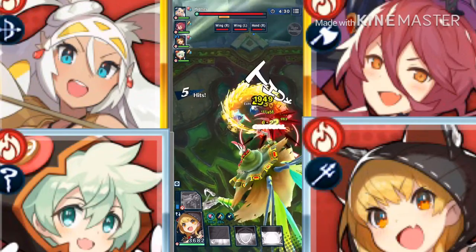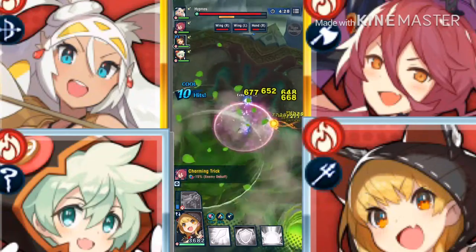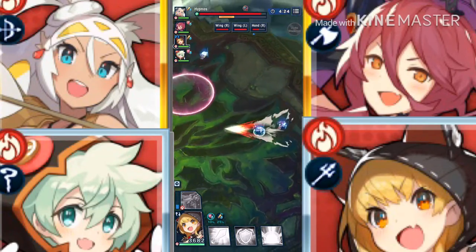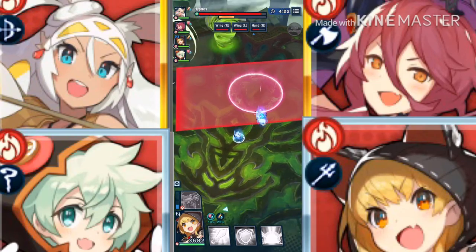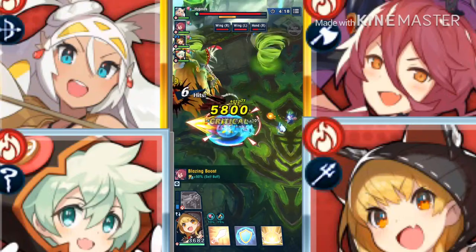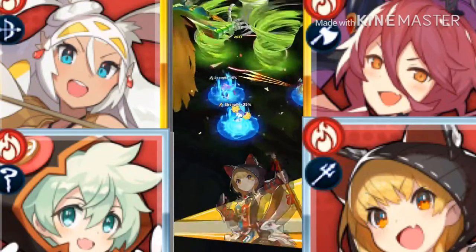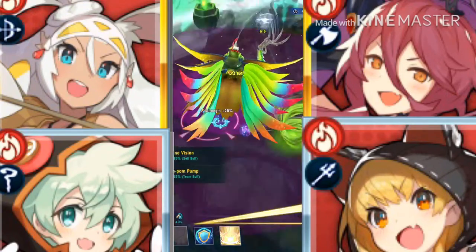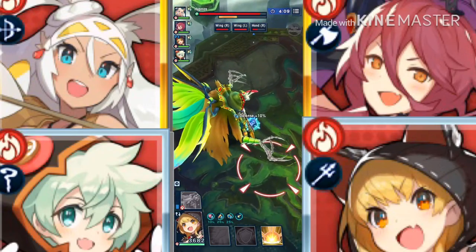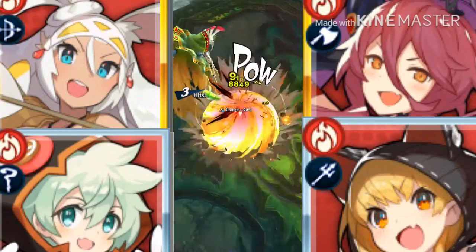I recommend saving it until the next area attack, because if you use it in an area attack, you can stay in there and continue targeting. Since you're on a timer, you really don't have time to waste. I recommend getting out your shield so you can stay in there and finish attacking that area. As you can see, I wasn't damaged and I'm still here attacking that area.